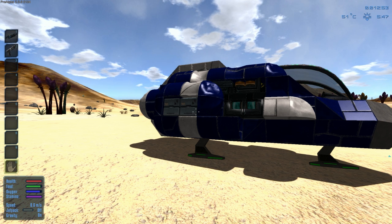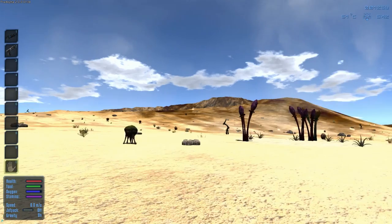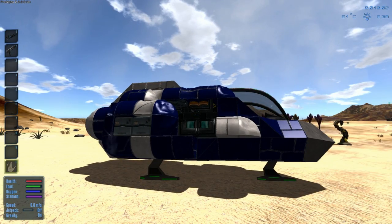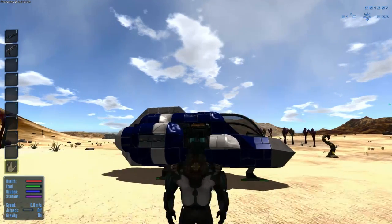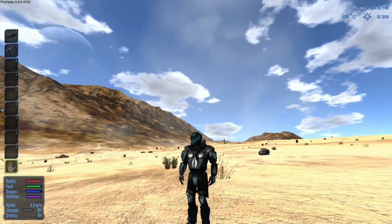The health is obviously your health. Food is a food meter — you do need to eat. Oxygen is your oxygen meter. There's obviously no oxygen in space, and the oxygen on this planet is very thin, so you can't really breathe it, so I'm basically in a suit here. Press V to go into third-person mode, and when you're in third-person mode, if you hold down Alt, you can zoom in and out with the mouse wheel and scroll around to look at your character. That's my guy in his little space suit.